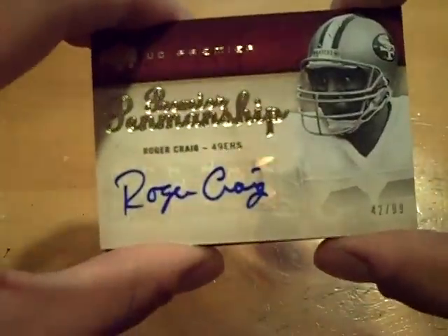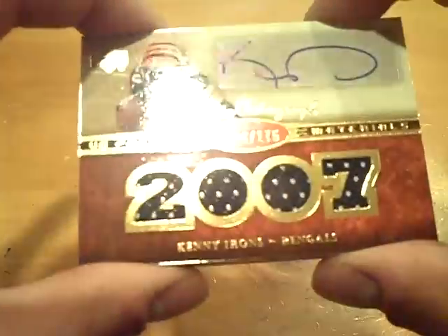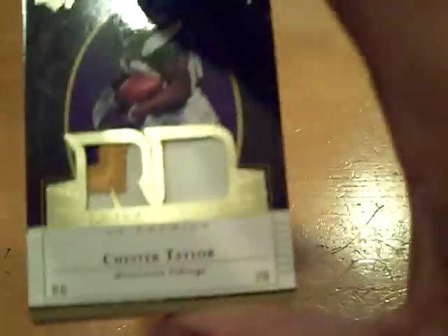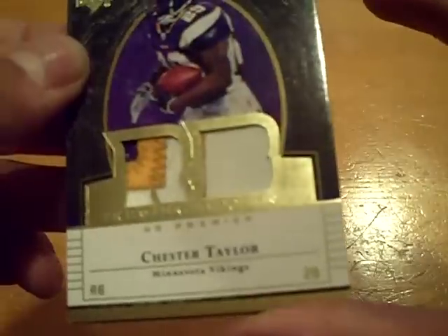So that's a nice one right there — Drew Brees auto redemption out of 25. And next up, we have for the 49ers, autograph numbered out of 99, Roger Craig. And then for the Bengals — that's Gator Girl, I believe, she has the Bengals — quad jersey auto out of 175, Kenny Irons. For the Dolphins, quad jersey out of 75, Ronnie Brown. And wow, nice first patch — three color and a little bit of two color in the second. It's a dual patch for the Vikings, Chester Taylor, eBay one of one, 75 out of 75.